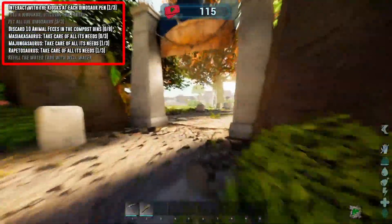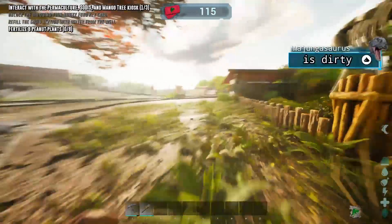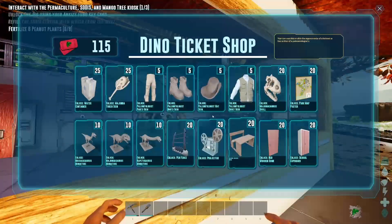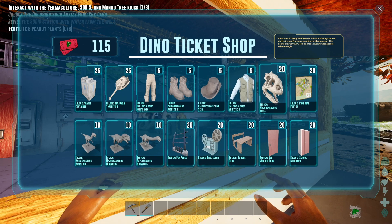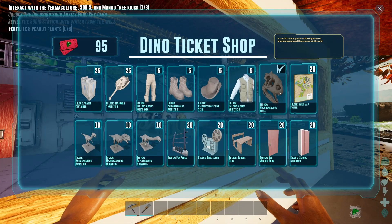You may have noticed the little panel in the top left and the rather obnoxious banner in the middle at the top. As you complete the tasks listed in the top left, you earn tokens, and you can use these tokens in the shop to buy cosmetic items. These cosmetics stay with your character, so if you upload yourself when you're finished, you can take them back into your own world or server.